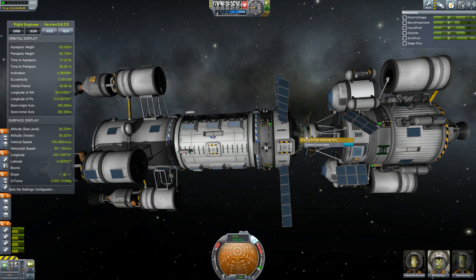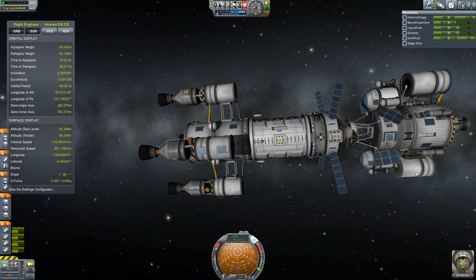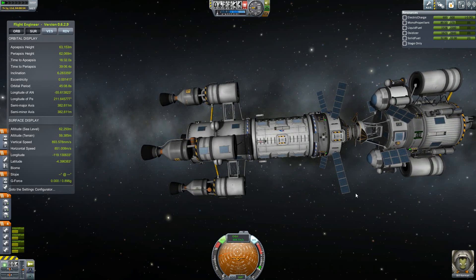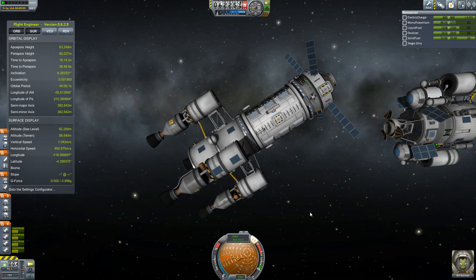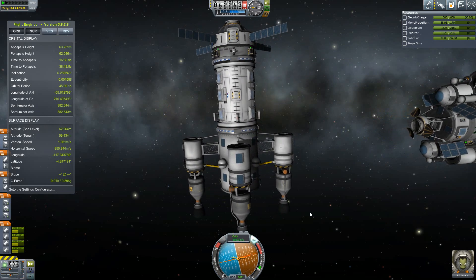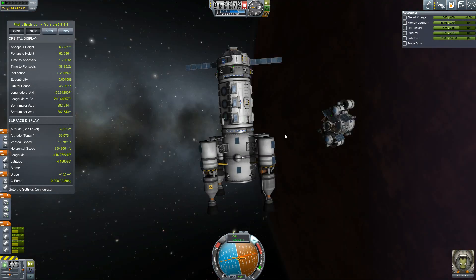So without further ado, let's just go ahead and undock. We are no longer one with the craft, and I do believe that we're all filled up on these tanks. So we're just going to RCS away from it because I don't want to smack into it. I'm also going to point this craft — oh, this moves way easier now — I'm going to point this thing north, so that when it comes time to re-rendezvous and re-dock, it'll basically be staying in this orientation.